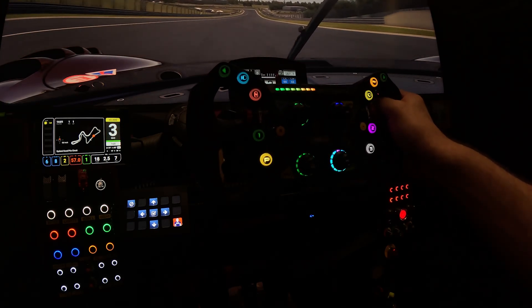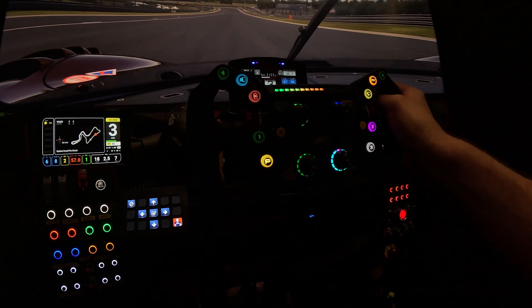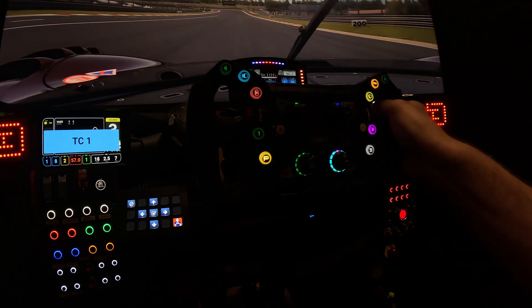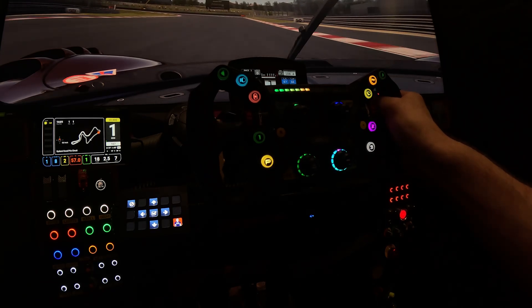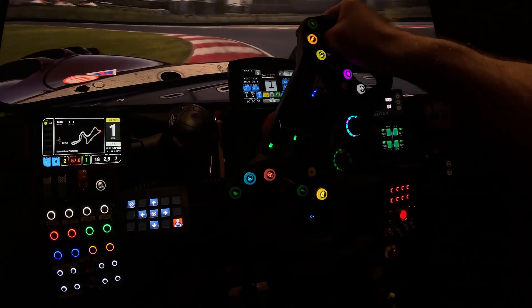Now when ABS kicks in, we get this one flashing. We'll turn the traction control to one and we'll try to get the traction control up and running — there we go.